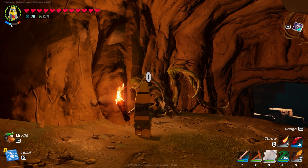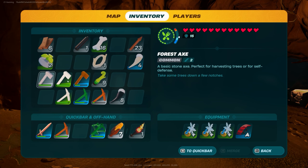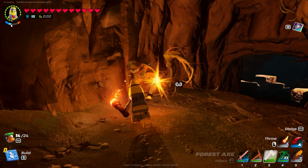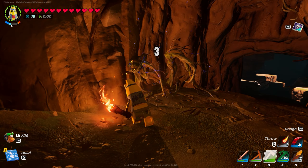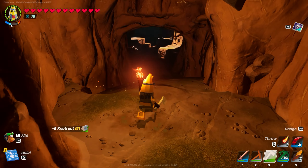Unfortunately, you can't mine it with your basic axe. You're going to need your Forest Axe — it's the green axe. You're going to need that in order to get this out. But then you should be able to get it out no problemo. And voila, there is our Knot Root Wood.